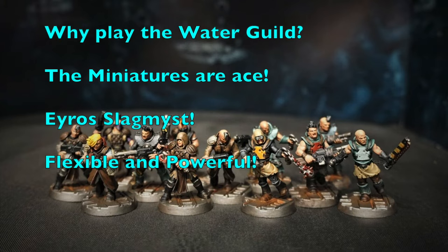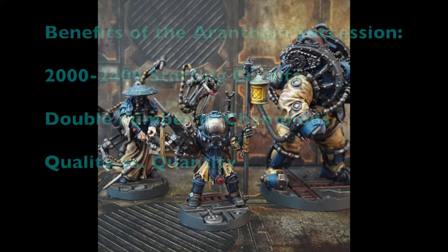Because this video is a deeper dive, I'll put timestamps in the description box so you can navigate to the part that interests you most. So first of all, why should you play the Water Guild? The official miniatures from Forge World look awesome, you get to incorporate Eros Slagmus — perhaps the coolest-looking model with the most horrible stats in Necromunda — and you get a really flexible as well as powerful list.